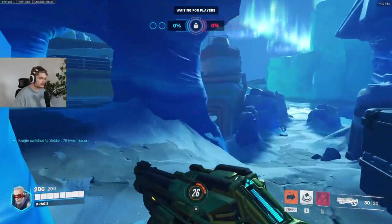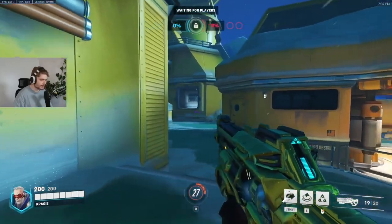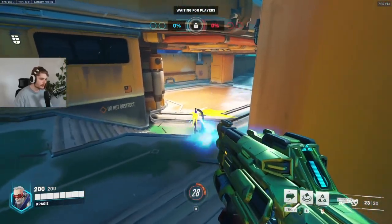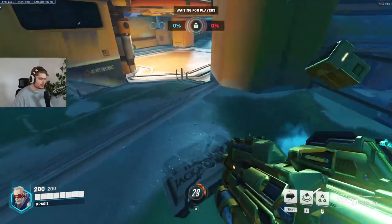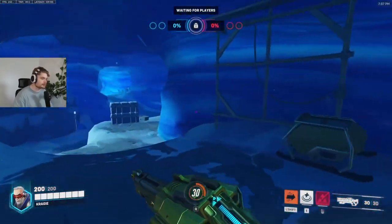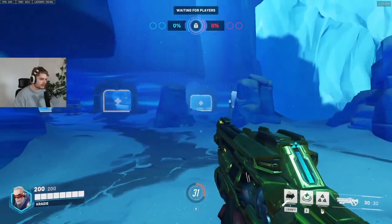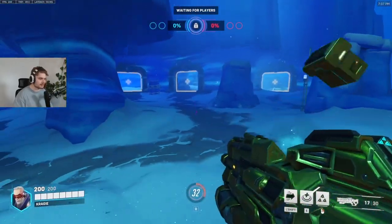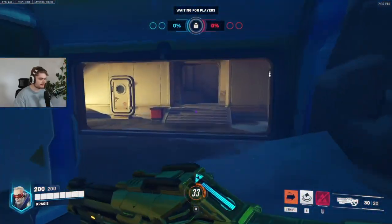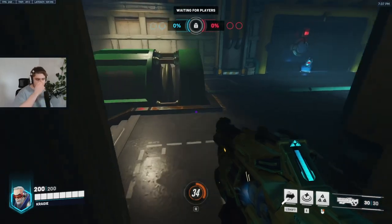You can take this way right here with your team and pretty much just hold this flank if they decide to go over. Play with your Ana, Baptiste, or Zen here. If you want to take a more aggressive angle, go out this gate right there, follow this route over here, and take high ground - kind of like the same route as Tracer.